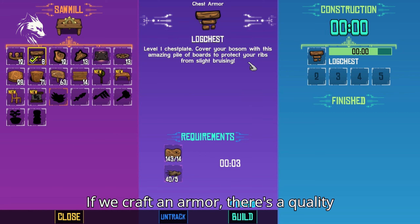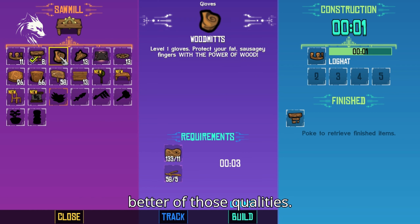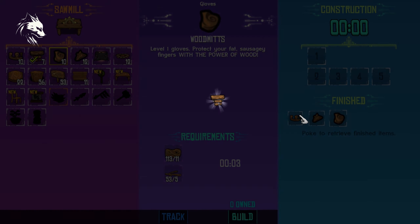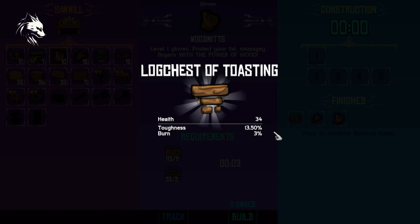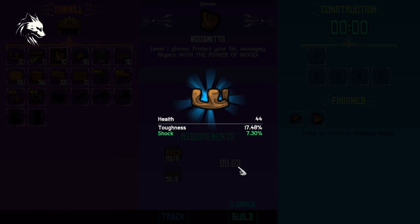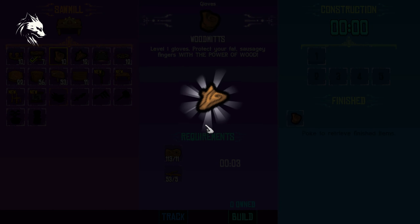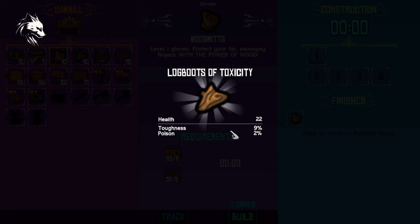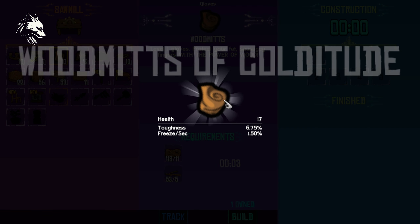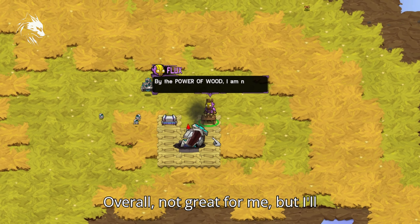If we craft an armor, there's a quality that depends on your luck. It could be normal, acceptable, satisfying, or even better than those qualities. Now let's see what we get. Overall not great for me, but I'll accept it.